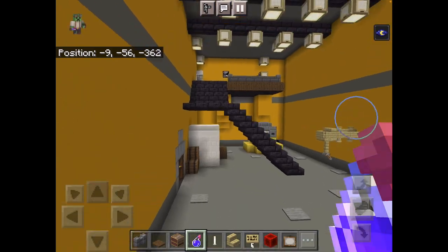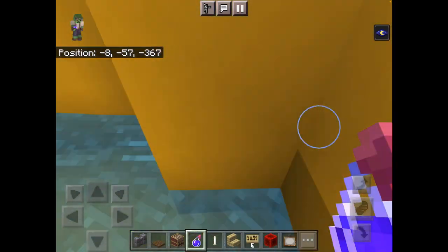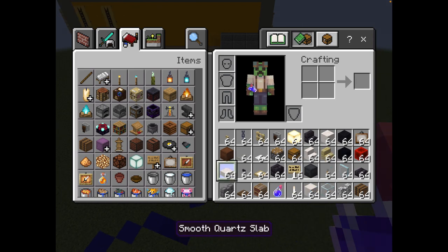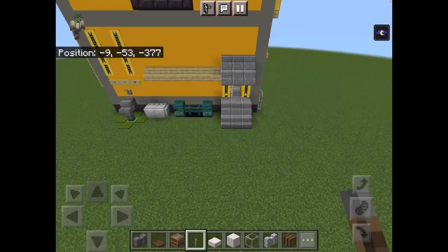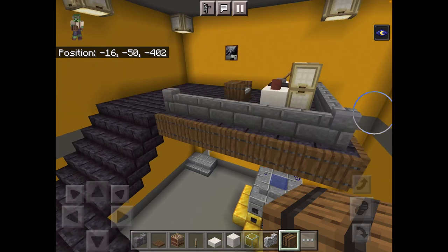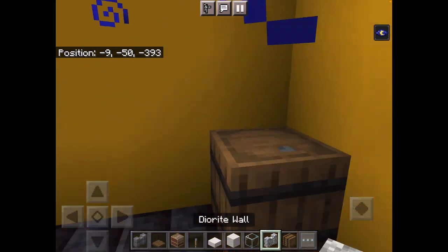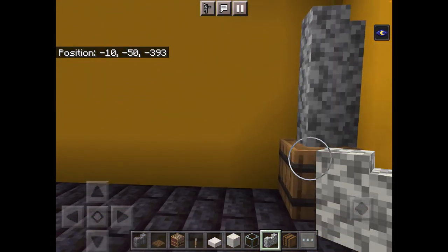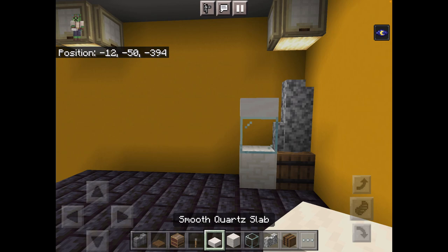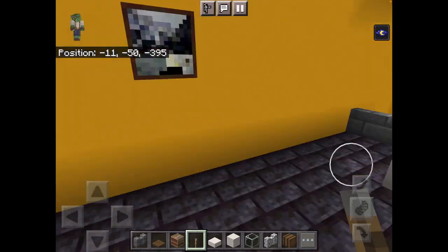Once you're done with that, go in the corner and grab your barrels, your diorite walls, your glass, your chiseled quartz, your smooth quartz slab, and your lever. Place a barrel, a barrel like this, and two diorite walls up. Then chiseled quartz, glass on top, smooth quartz, and then flip the lever down so it looks like a water dispenser.